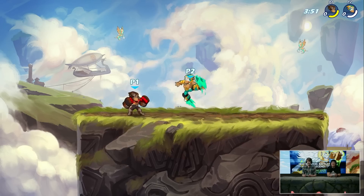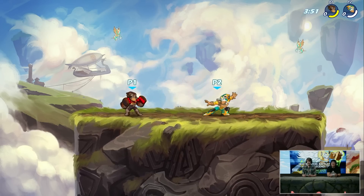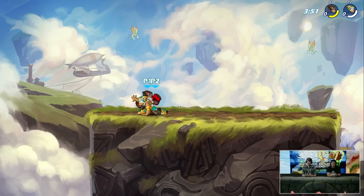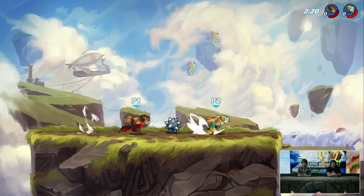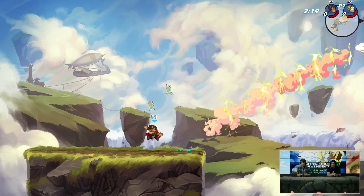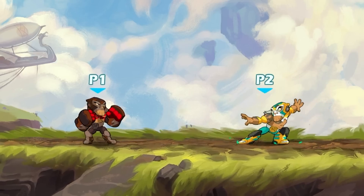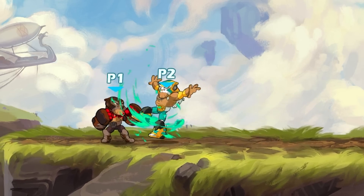I wanted to highlight this because it actually doesn't have as much range as you'd think. Grab moves in particular tend to sometimes be a little bit deceiving, because once you actually latch onto your opponent, you can kind of teleport to where you're supposed to be for the rest of the animation to finish. So it might seem like it has more range than it does, but you can see once the animation is over and that smoke trail is gone, the hitbox is gone as well.